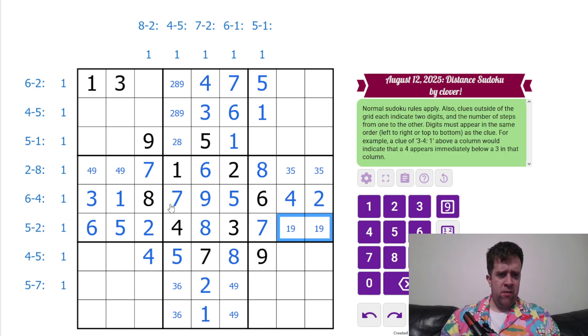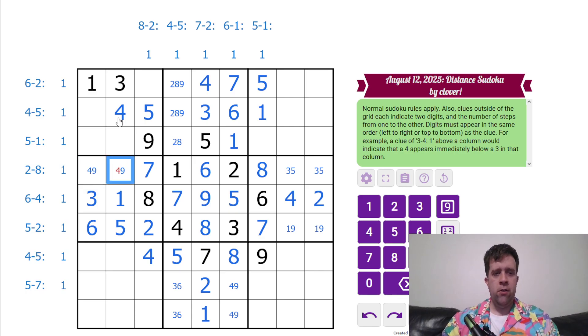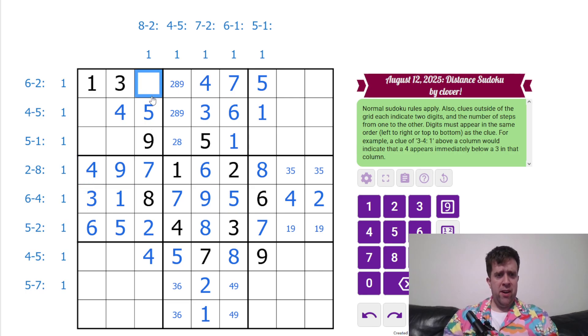Done two and eight, done six and four, done five and two, done four and five. Do I know enough to do five and seven? Seven can't go there. Four and five — I know four has to be in one of those two cells and five has to be in one of those two cells. Oh, that's perfect — so that is now four and five. Thank you, conflict checker. That is a naked single — that's a six. One, three, six and three. Two, seven, eight.